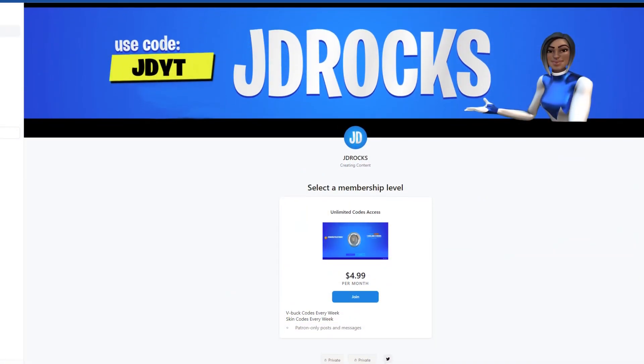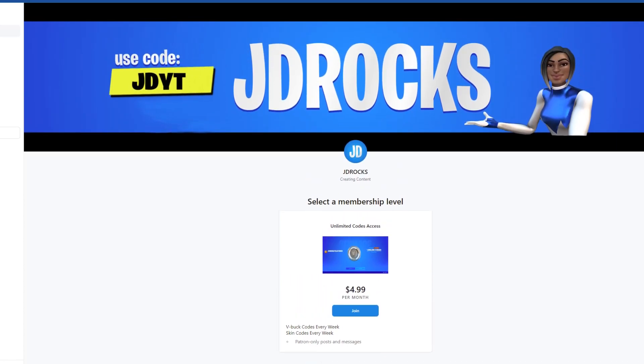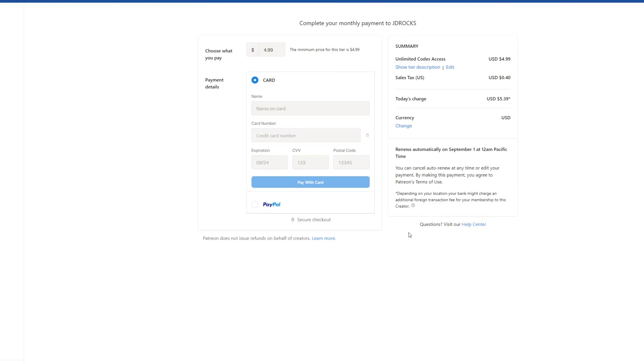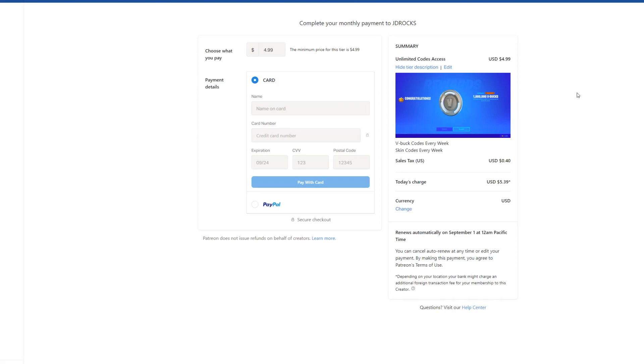I'll tell you what can actually work: if you go to my Patreon in the description below, you can get free V-Bucks yourself by joining for only $4.99 per month, meaning you get unlimited codes for that one monthly price. I recommend you all join my Patreon, stay subscribed as long as possible, and I'll drop not only V-Bucks codes but skin codes and comic book codes too. Hurry up and join before it fills up — let me know in the comments if you're going to join, and I'll see you guys in the next video.